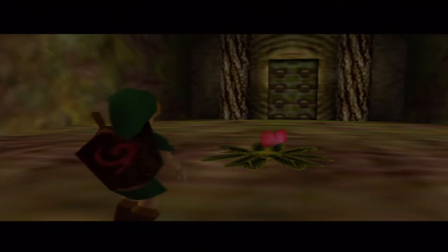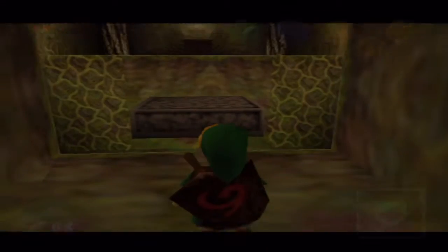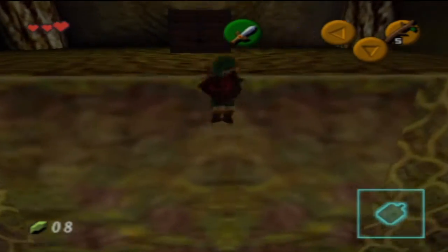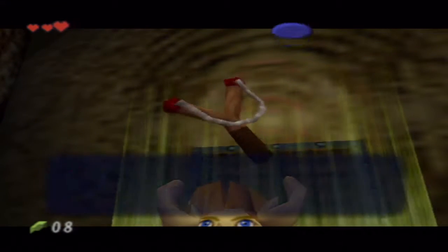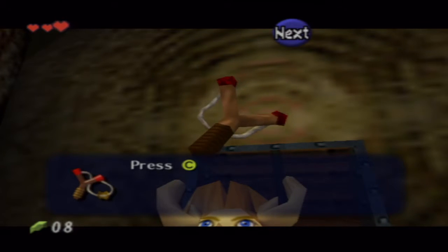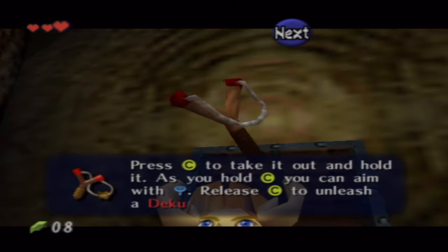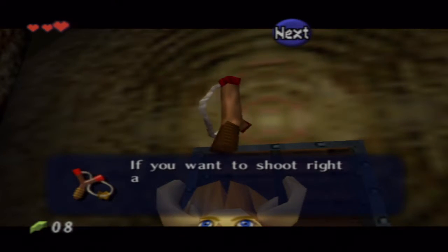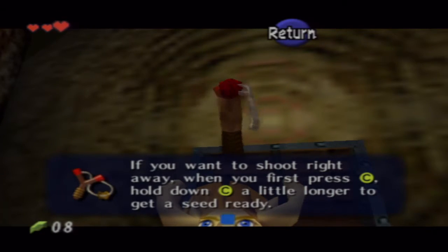He left a heart, because we totally need a heart — no, we don't. We will travel through these doors, and there is another treasure chest. We get the Fairy Slingshot! Normally in dungeons we get a map, a compass, and a weapon or useful item of some sort. The slingshot will be very helpful.